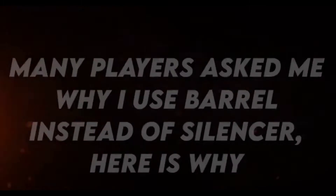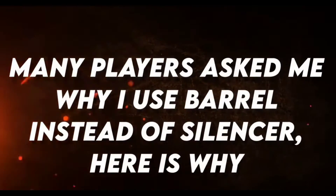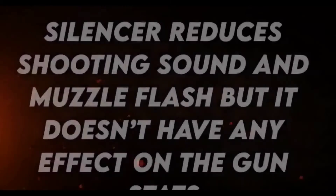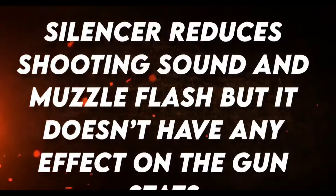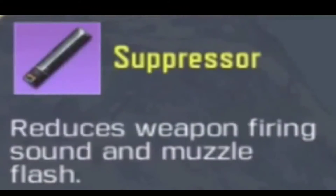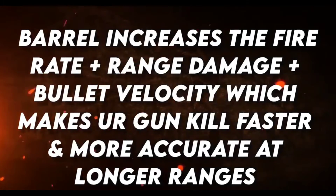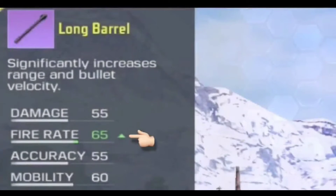Tip 7: Barrel or silencer — which one to choose? Many players ask me this. I say use the barrel. A silencer only reduces shooting sound and muzzle flash but doesn't affect gun stats. A barrel can increase fire rate, range, damage, and bullet velocity, which makes the gun faster and more accurate at range. I recommend using the barrel attachment.